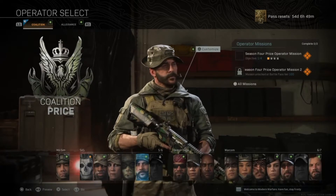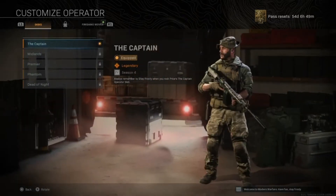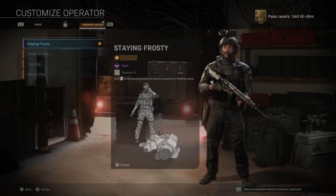To start with, on the Coalition side we have the new operator Captain Price of the SAS, with his relevant unlockable skins and all the extras that come with it.